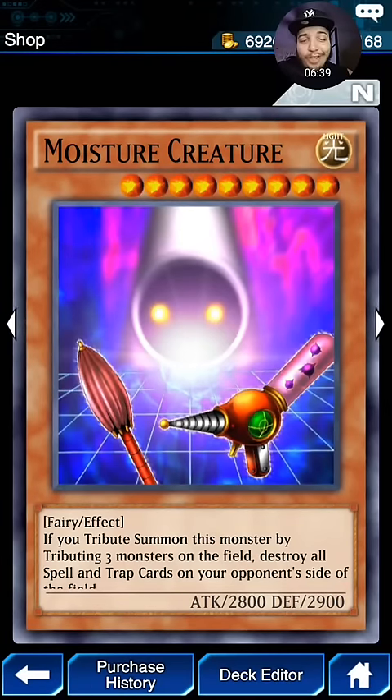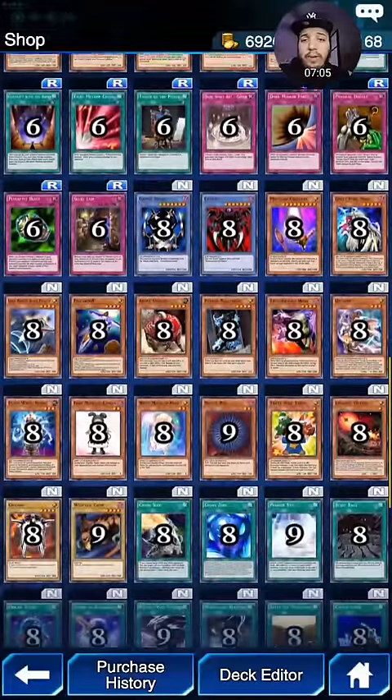We have Moisture Creature — I remember I used to run this back in the day against my friends. You can definitely use Soul Exchange for this. You can use a combo with Elemental HERO Vermin — your opponent attacks it, you get one, you flip one up, Soul Exchange their monster, triple summon for Moisture Creature, destroy all their back rows. You can't attack, but you destroy their back rows. And we already know, if you have a high-level attacking monster in this game, you pretty much win.